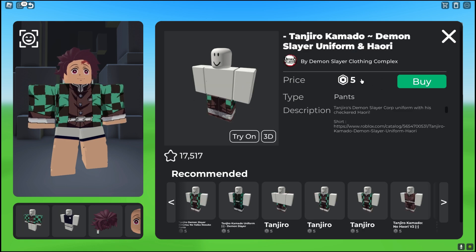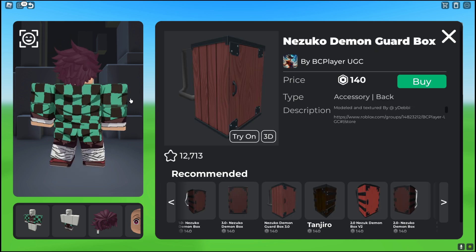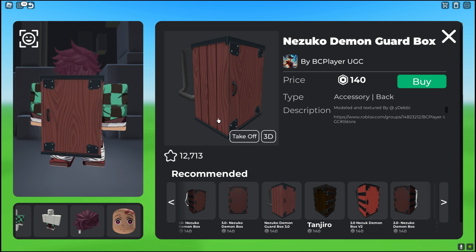After that, you guys want to go ahead and get his magic pants, which is also $5 Roblox. And then after that, you guys want to go ahead and get his backpack, which is the Nezoku Demon Guard Box, which is $140 Roblox.